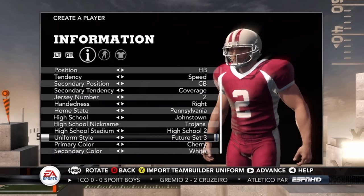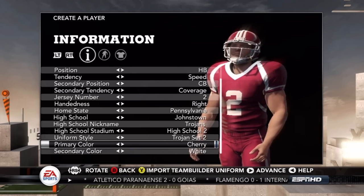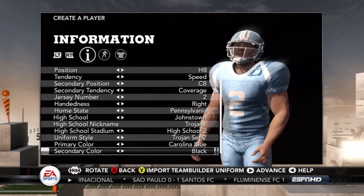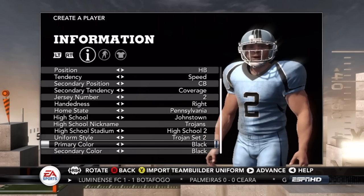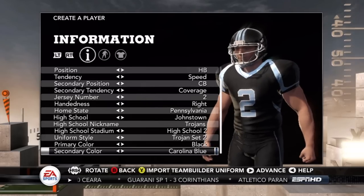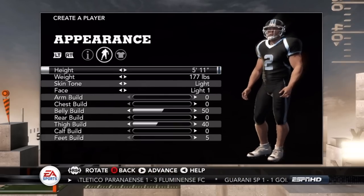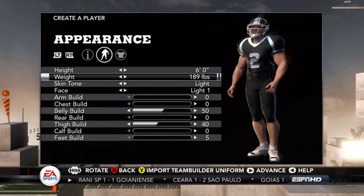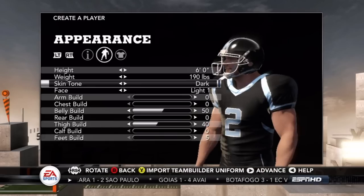I decided to do something real basic at first, but then since there was a Trojan option and my high school team name is Trojans, I decided to just use that. I was going to use Carolina Blue as my primary color, but it looked weird, so I decided to do black primary and secondary Carolina Blue.